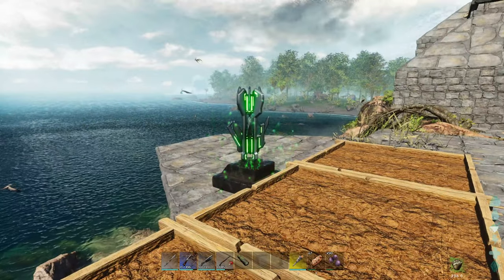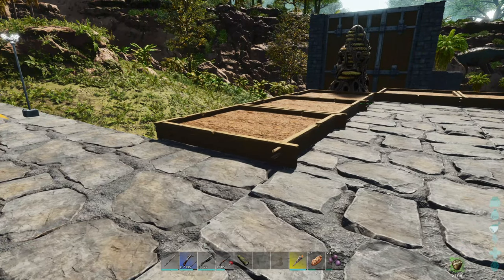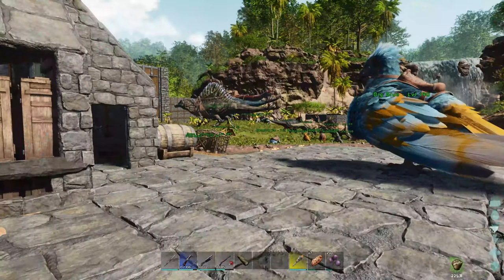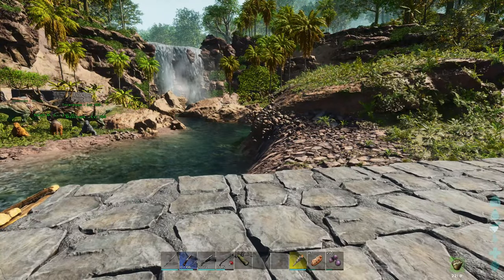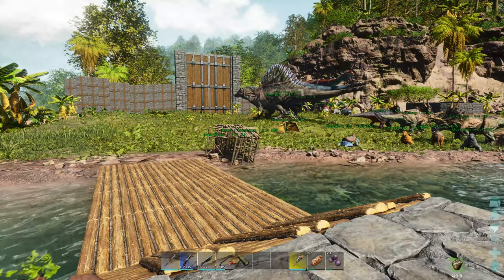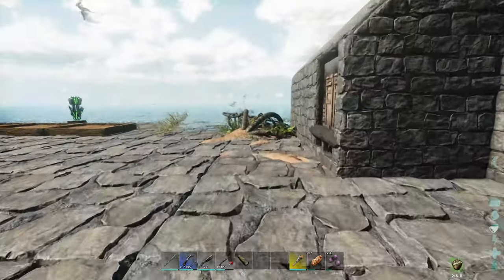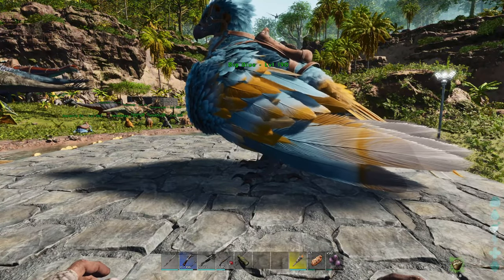I tweaked the settings for baby imprinting, so I hope I got it right. I think we're going to do just one baby at first so that I can make sure the imprinting speeds are good to go and the maturation speeds. I don't want it to take four hours to mature a Rex — that's ridiculous. But I also want to be able to do the imprinting, because that's going to give us some extra stats which is going to be important for going to the Brood Mother, which is going to be our first boss.